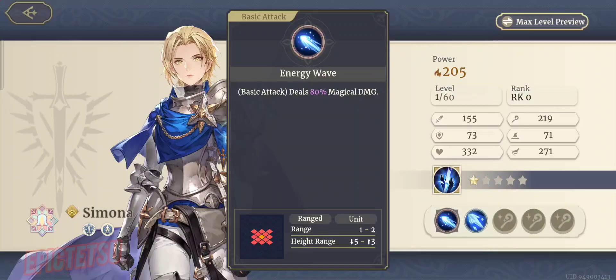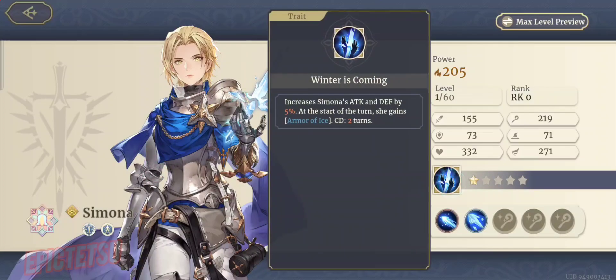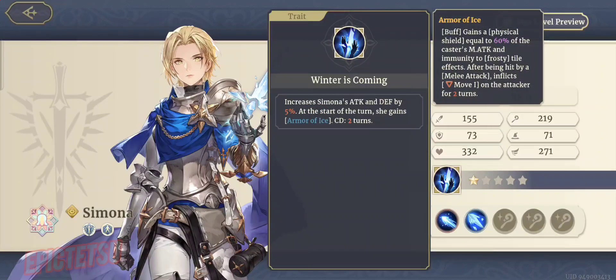Energy Wave is basic stuff — deals magical damage. Her trait is called Winter is Coming. At the start of the turn, it increases Simona's attack and defense by 5%, and she gains Armor of Ice cooldown for two turns. Armor of Ice is a buff — you gain a physical shield equal to 60% of the caster's magical attack, and immunity to frosty tile effects. You know those frosty tile effects always messing your movements up? She doesn't care — she walks right over them with full immunity.